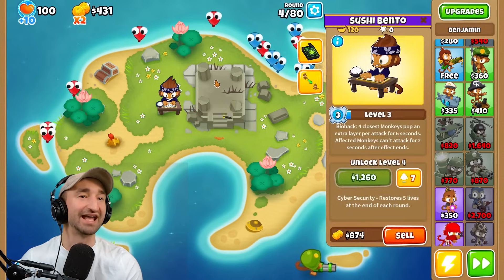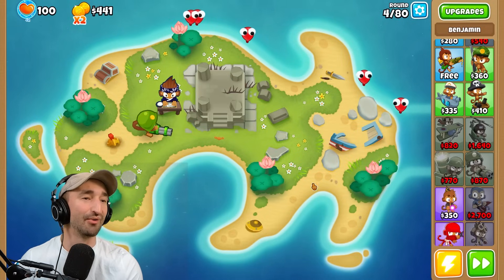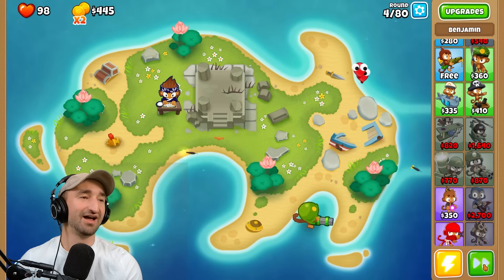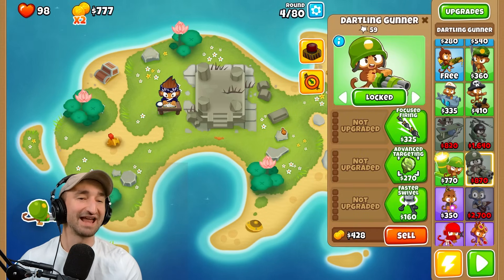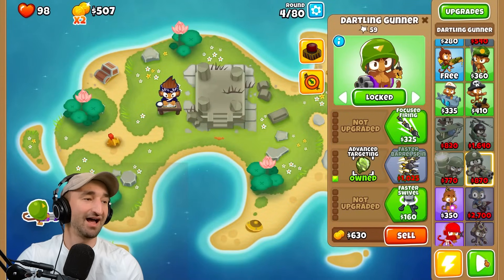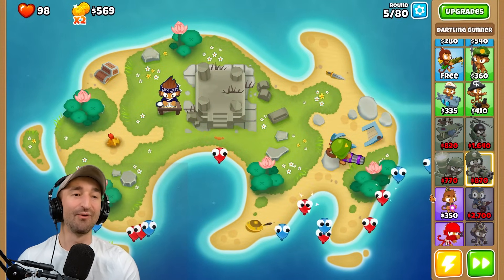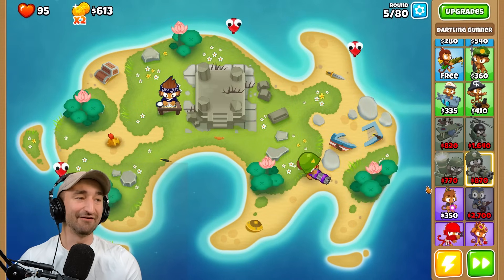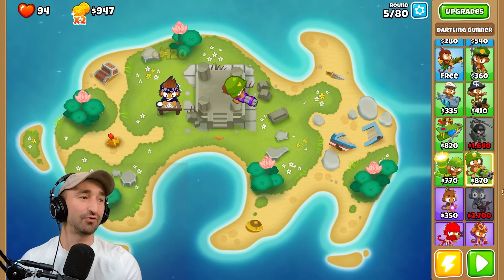They are starting to — he won't stop firing so I can't grab him. I literally can't grab on him. He stopped most of them, okay. So with this I'm thinking we go for advanced targeted camos and faster barrel spin. That costs $1,000 but it'll be worth it. Once we start stacking up these upgrades, we also have the opportunity to put down another dartling gunner early on — one focusing the beginning and one focusing the end. The two combined might be quite a deadly force.